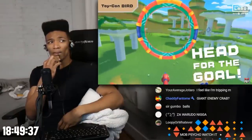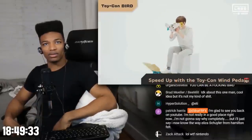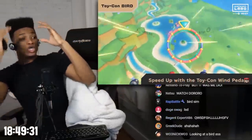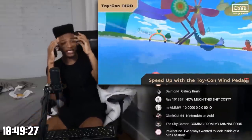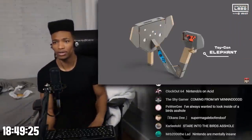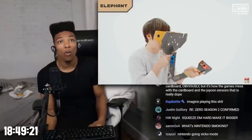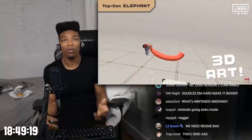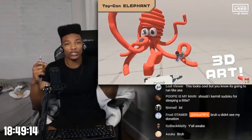Ready to try out faster flights? Soar through checkpoints and head for the goal in Bird Dash. What the fuck are you doing — you're on the fucking pedal doing this? This one is the Toy-Con Elephant. Toy-Con elephant? Use its trunk to paint 3D pictures that hang in thin air. What the fuck? Why would I do this?